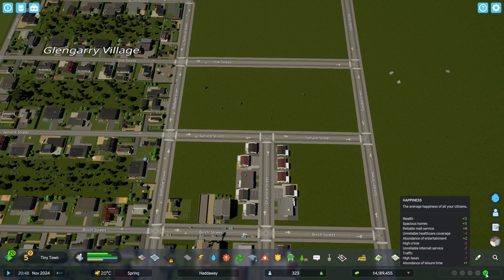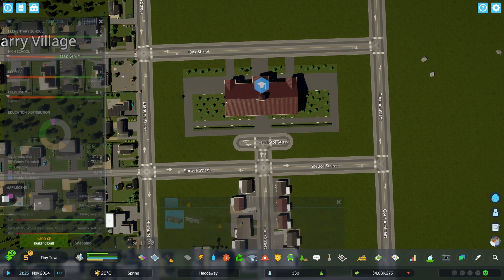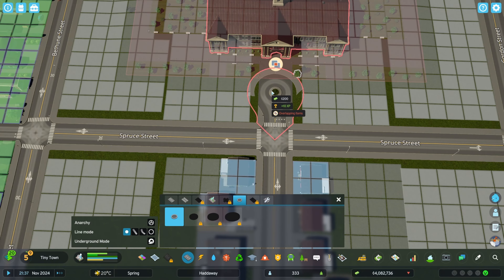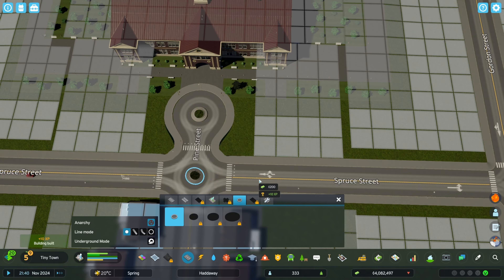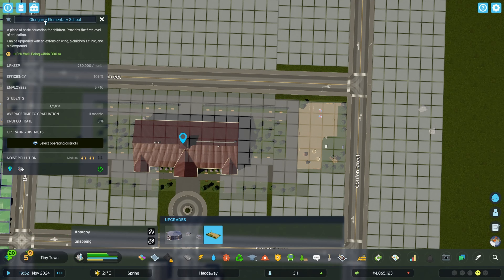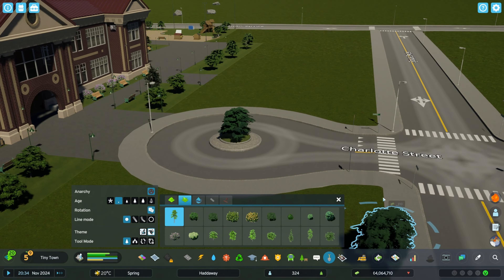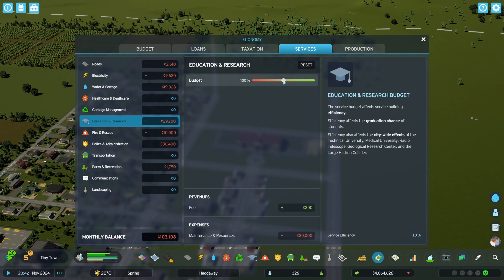Our residents wanted a school a minute ago. They don't seem to want a school anymore, but they're going to get a school anyway — because education. This baby can fit so much education in it. I think I'll put a little roundabout here, which the game won't let me do unless I use anarchy. I'll then travel back in time to place a playground here and rename this Glengarry Elementary School. How about a majestic pine tree in the middle of this roundabout? Now that we have a school, don't forget to slash funding for education.